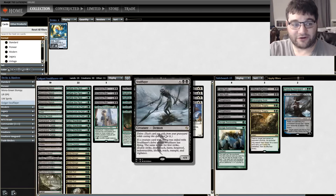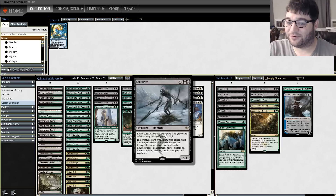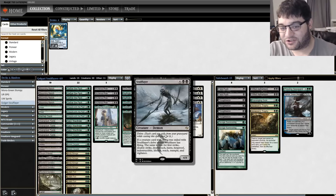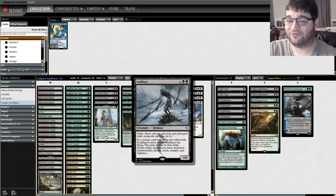Soul Flayer is this weird delve card from Fate Reforged. It's a 4/4 but you can cast it for as little as 2 mana. If you delve away a creature with flying, you get flying. If you delve away a creature with first strike, double strike, deathtouch, haste, hexproof, indestructible, lifelink, reach, trample, or vigilance — you get all of those abilities. So our plan is pretty simple: fill up our graveyard with creatures that have those abilities and cast a Soul Flayer.